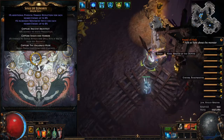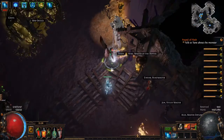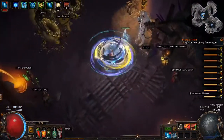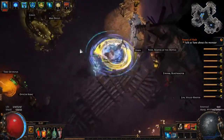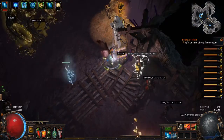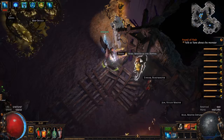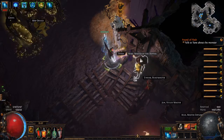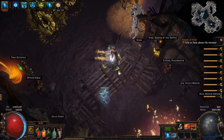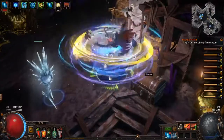For Pantheons, I'm running Lunaris and Gruthkul, not upgraded because I can't be bothered. So that's the build — basically you hold right click, cast a lot of spells, it looks really cool and lags the hell out of your computer. If you enjoyed, hit the like button; if not, dislike and comment. I do stream on Twitch and play this build quite a bit — links for my Twitch and the Path of Building are in the description. Hopefully you guys enjoyed and I'll see you later!